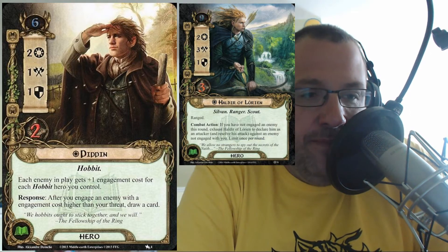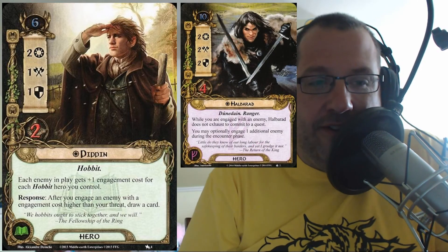Remember the episode with Chad Garlinghouse? He said one of the best heroes is somebody else playing Lore Pippin. When you have Haldir on the board and you're playing Lore Pippin, that's a great combination — or somebody's playing some archer. You can engage enemies and draw all the cards, then let the other person kill them. In the campaign I have someone across the table with Legolas hero, so he picks them off. I really think this hero is right on the mark.